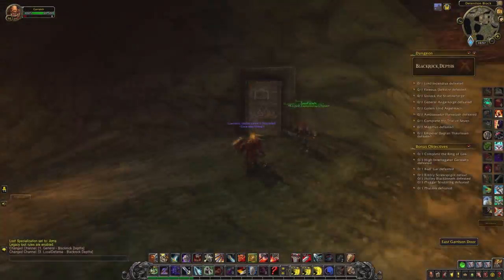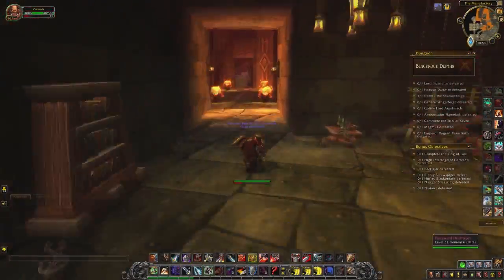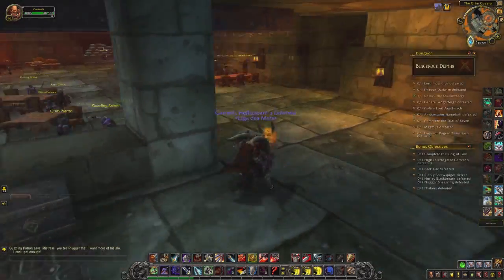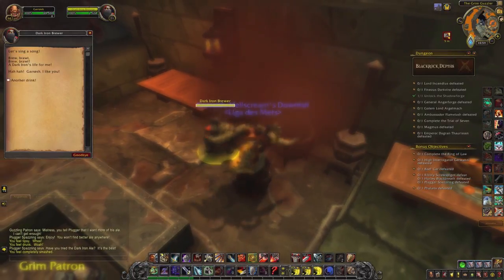Next, go over to Blackrock Depths and head to the Grim Guzzler. Make sure that you don't get in a fight with anyone there, and talk to the Dark Iron Brewer on the upper area. Drink with him until he gets really wasted, and take the mug that stands on the ground next to you.